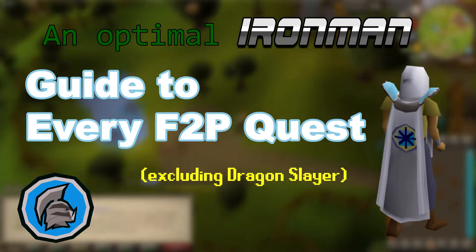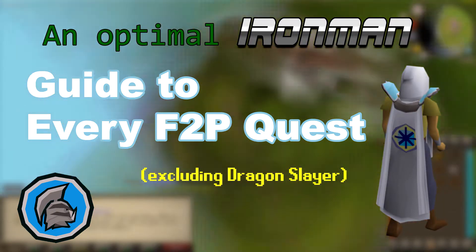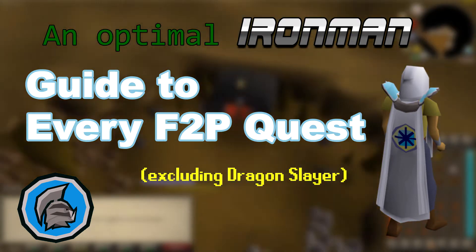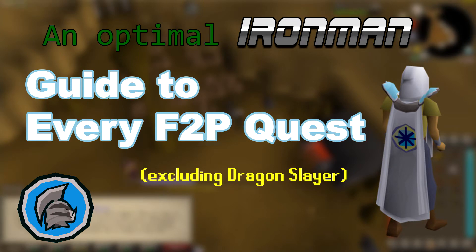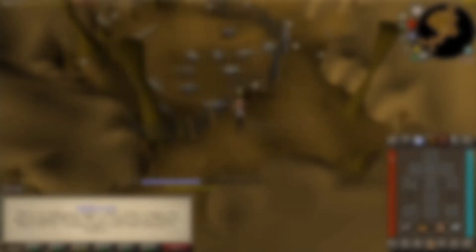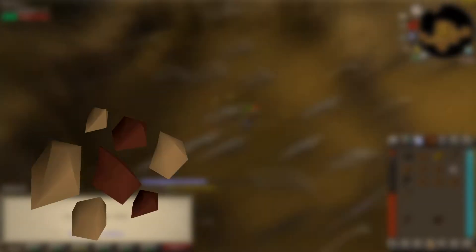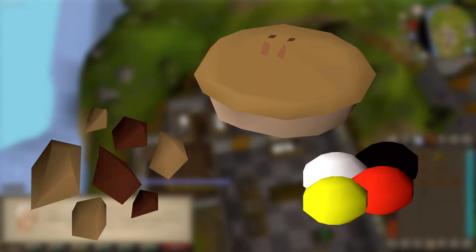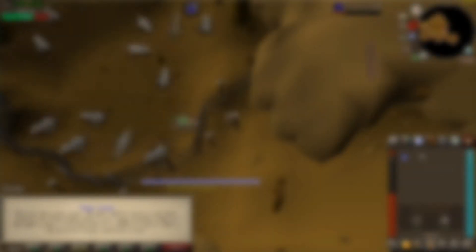I wanted to make this guide because most of the current ones don't include the new quests like Below Ice Mountain, and they require you to buy all the items needed instead of procuring them yourself, though in some cases like with iron ore, beads, or red berry pies, it's actually easier that way. This is by no means a comprehensive guide for new players, but it should still suffice for most occasions.